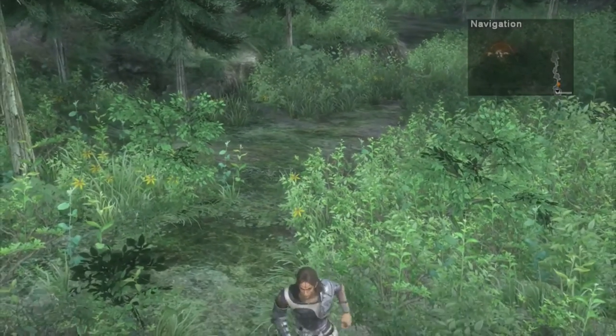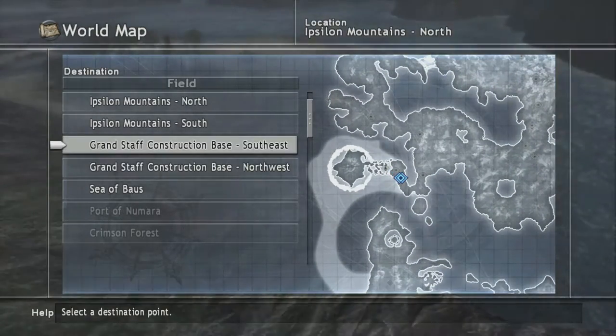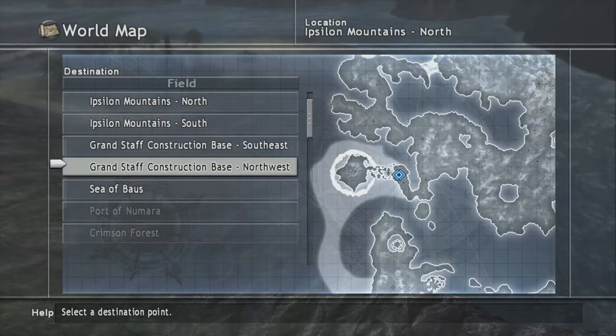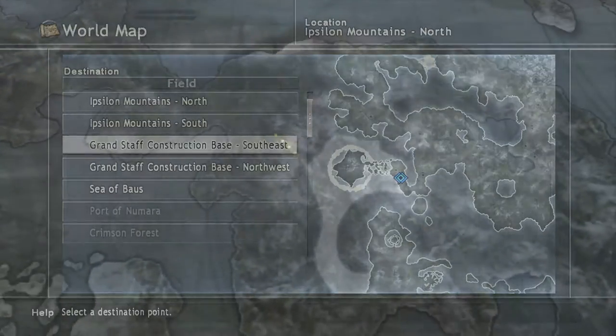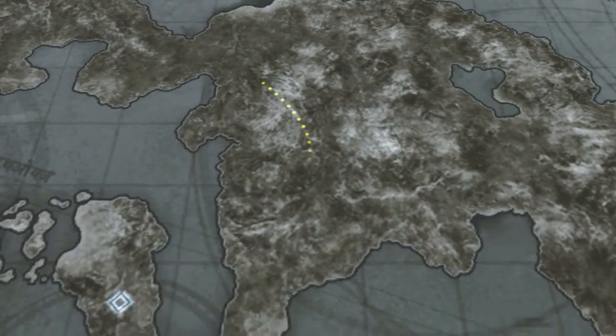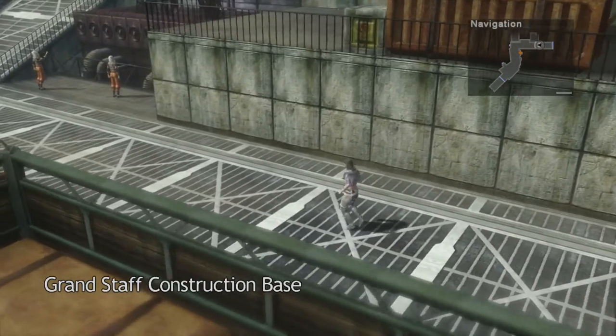Let's get out of here and go to our next destination, which would be the exterior of the Grand Staff construction. I think it would be over here in the southeast — or the northwest — one of them is easy enough to figure out. Grand Staff construction.